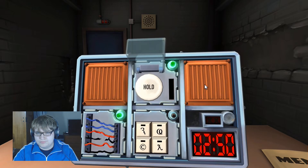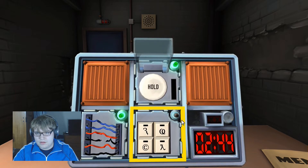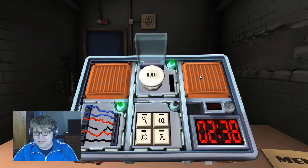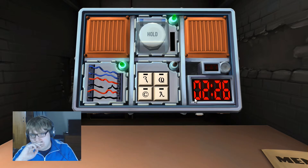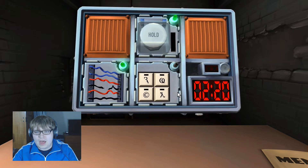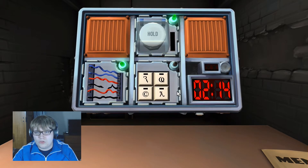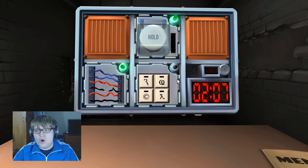Next module: symbols. Are there four buttons with symbols? Yes. Describe them. We have an R with a little thingy coming off the bottom — like Harry Potter's lightning bolt at the bottom. A copyright symbol. A lambda symbol with a little swishy thing at the top. And an O that isn't finished with a half-moon kind of shape.